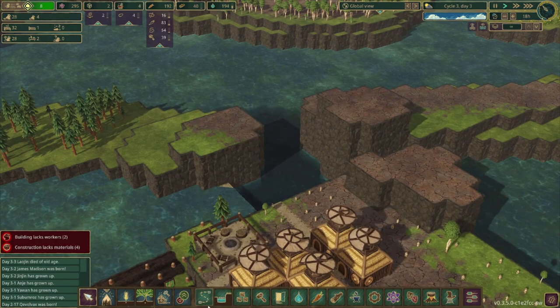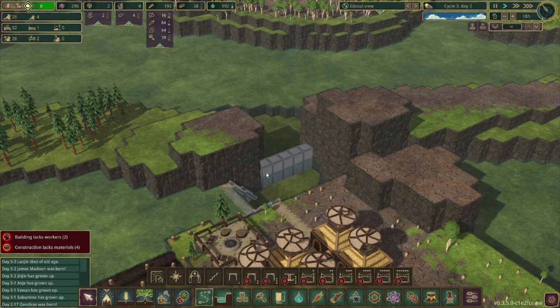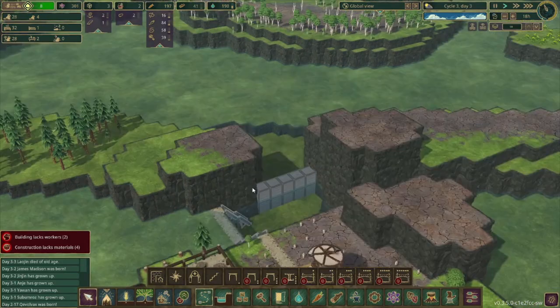One thing I also didn't show on camera last episode was this. I'm going to try and lock this off. Once we get this in, I might want to put some dams on top of it to prevent any water from going through, but that's not super high on the priority list. If we can get this here, it'll just help retain a little bit more water.